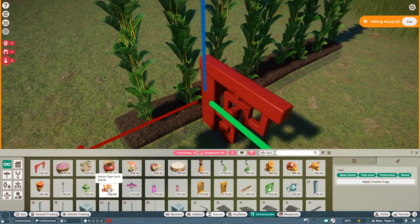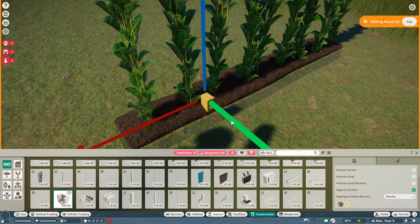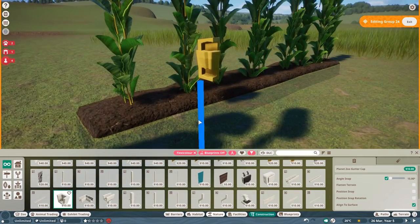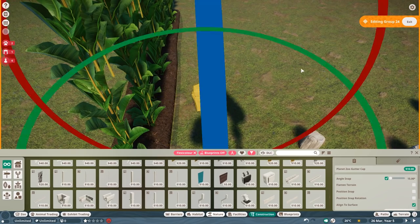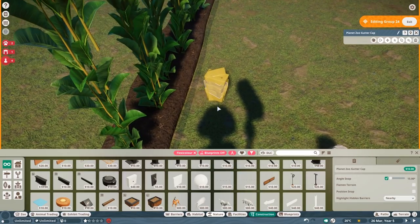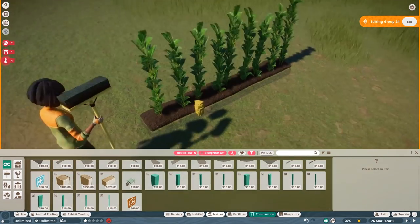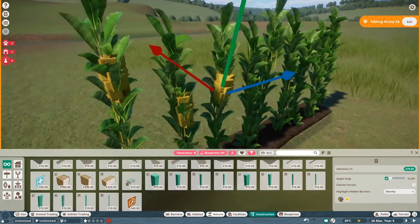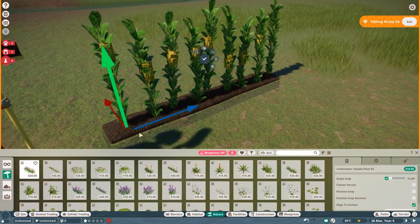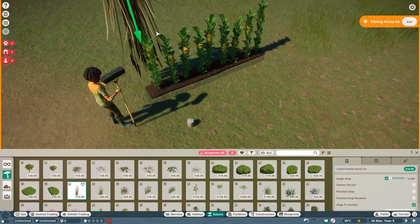I had a struggle to find a small piece resembling corn. I ended up using this piece even though it just doesn't look perfectly fine — it does the job. This is legitimately one of the smallest pieces in the game and I couldn't find anything smaller that's still flexi-color and still working. I tried a few things here and there to make it look believable from a distance, and who knows, maybe with the next Planet Zoo update we might get some better pieces.